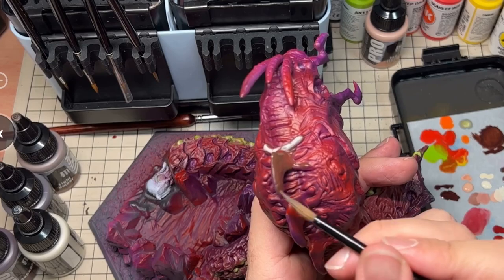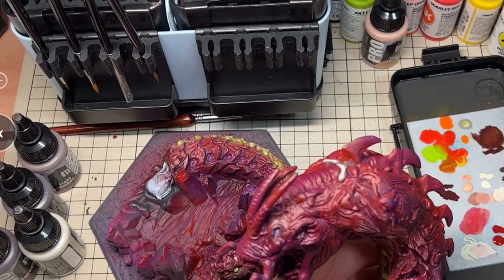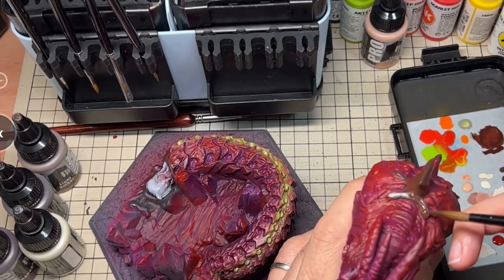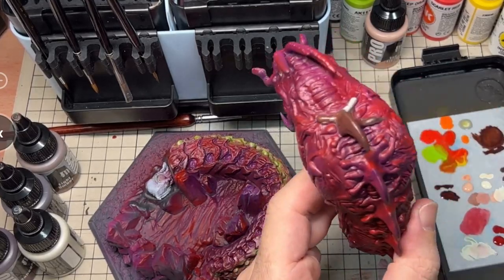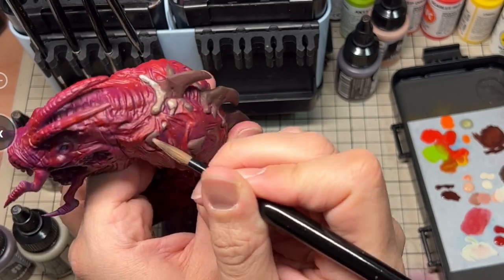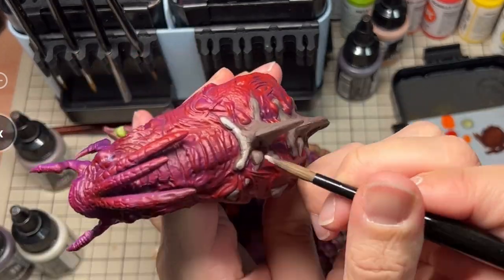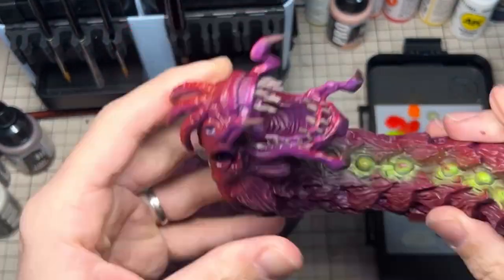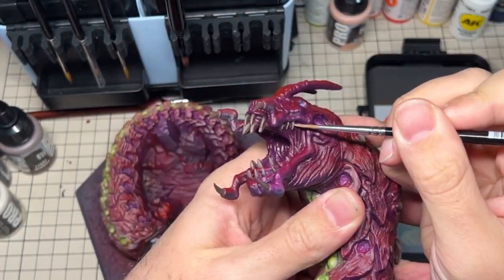The largest part of the model that needed attention were the large bones protruding down the spine of the creature. I decided to paint these up in bone colours, and began with a brown base coat. These were then worked up to an ivory. The same approach was then used for the teeth, working from the brown base up to the ivory.